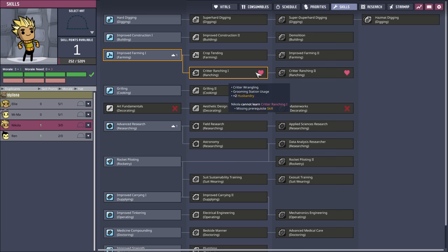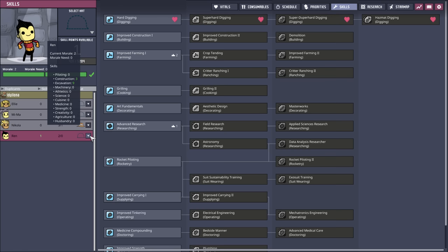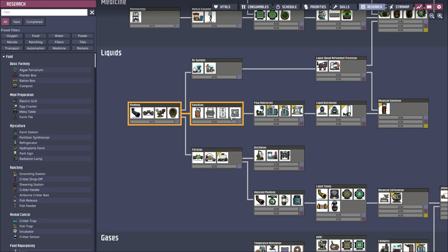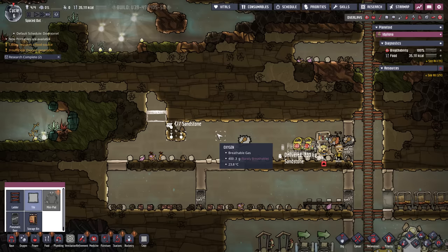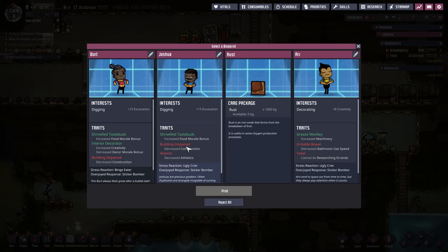Is this who I picked as my rancher? Husbandry 9 — yes. Nikolai, you are going to come into farming so we can get you into ranching soon. And Ren is our digger — let's get you into hard digging. Looks good. Cycle 6. Research is done — let's keep going with the research. What's kind of critical? Bathrooms would be nice — let's go with bathrooms. We actually need to get up here to plug this hole. We can do it from here — got a ladder there so they can get up. And we got another dupe.